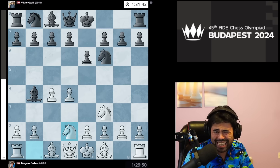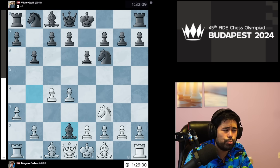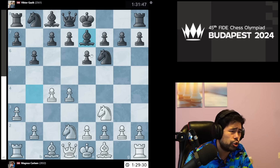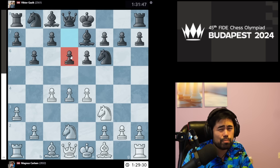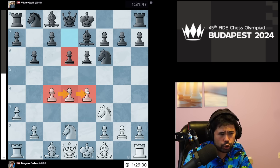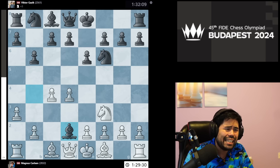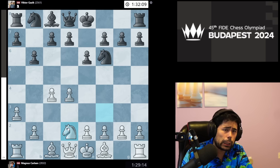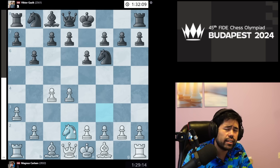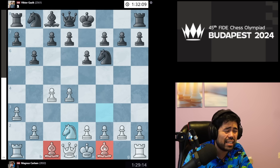This is what is known as the Bogo-Indian Defense. We have b6 being played, then a3, Bxd2. Bishop e7 is another very sharp line in modern times — after e4 and d6 many games have been played, and white is maybe a little bit better due to the big white center. But instead Gazek takes the knight on d2, and Magnus plays Nxd2. Usually white plays Qxd2 or Bxd2; taking with the knight is a little uncommon.